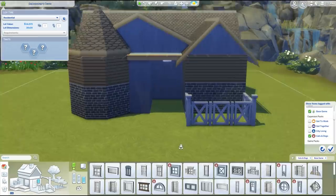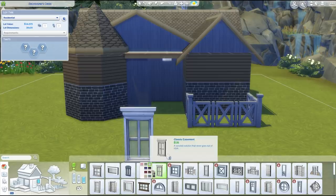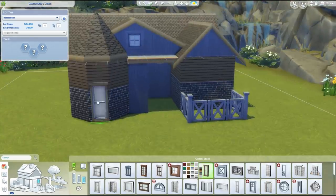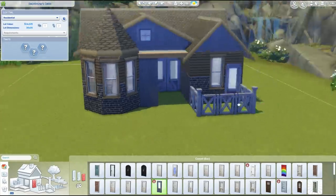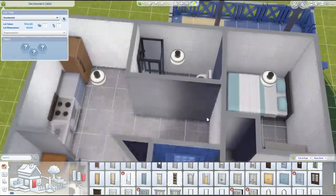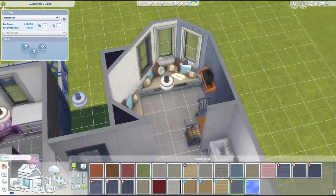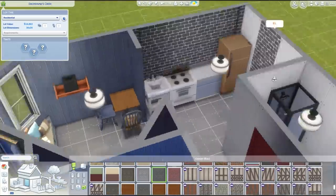That's pretty much coming together and now it's time for the windows. I was really worried because the lot value is at 14,073 simoleons right now. I was very worried that we were not going to come in under budget because windows and doors can be quite expensive. So I just really tried to keep to the cheaper ones. And oh my gosh, that door — the handle is a different height on both sides! How weird is that? I thought that was pretty funny — they did not put the handle of the door at the same height on both sides.